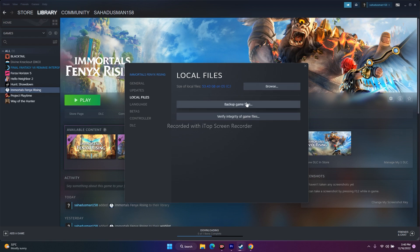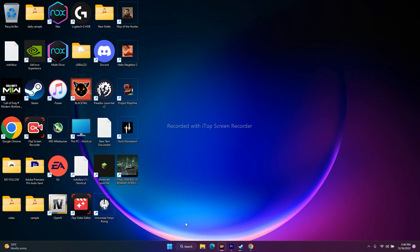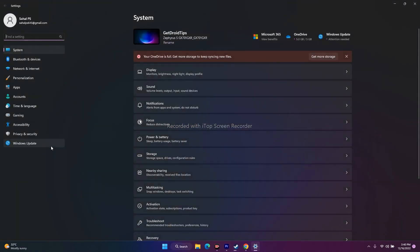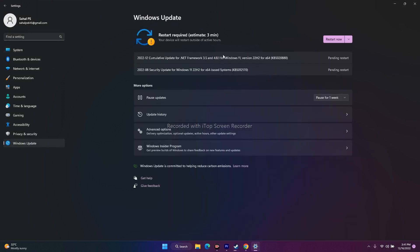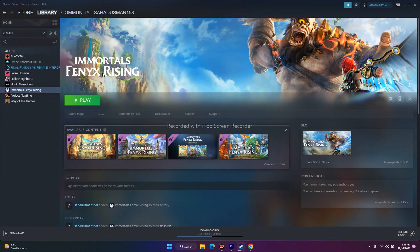The next fix is to update Windows. Go to Settings in the search bar, then go to Windows Update and update to the latest version. Running a large game like Immortals Fenyx Rising — which is around 56-58 GB — on high graphics requires your OS to always be up to date, otherwise you will have a lot of trouble.